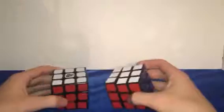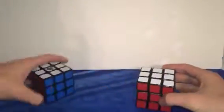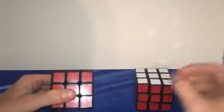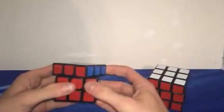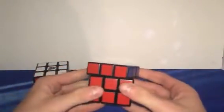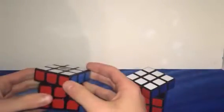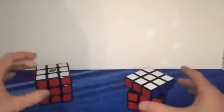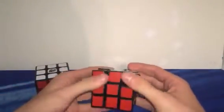Next we have 3x3s. We have the Moyu Aolong version 2 and then the Shengshou Wind. We see these flooring cuts that are not present in the Shengshou that let it have reverse corner cutting, which was impossible on the Shengshou Wind at far lengths. That is impossible on the Shengshou and then easily done on the Moyu. But it was possible due to the looser tensions on the Shengshou.